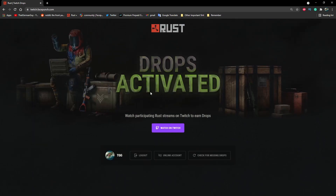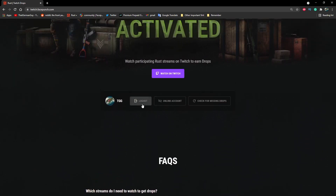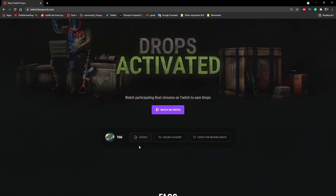Once signed in, you'll see a few buttons: Logout, Unlink, and Check for Missing Drops. Some people get an error saying they're already linked to an account. If that happens, find out which account — Steam or Twitch — log in the way I just showed you, and hit Unlink. Once that's done, sign in with the proper account and link it properly.